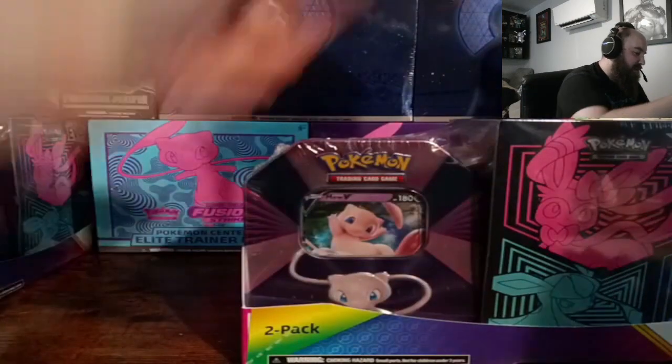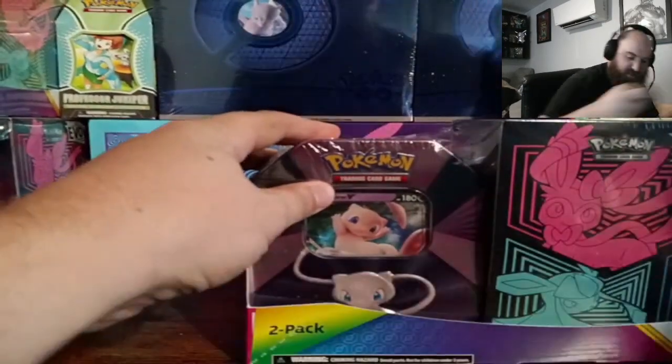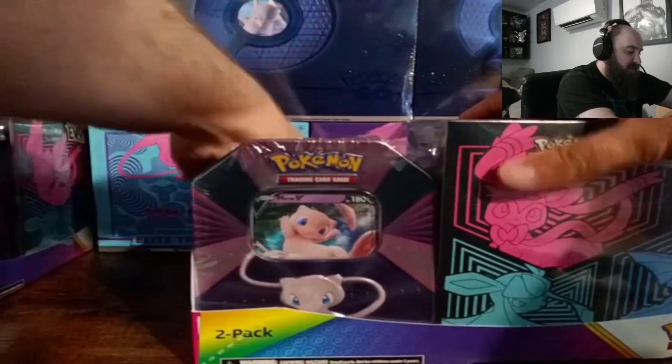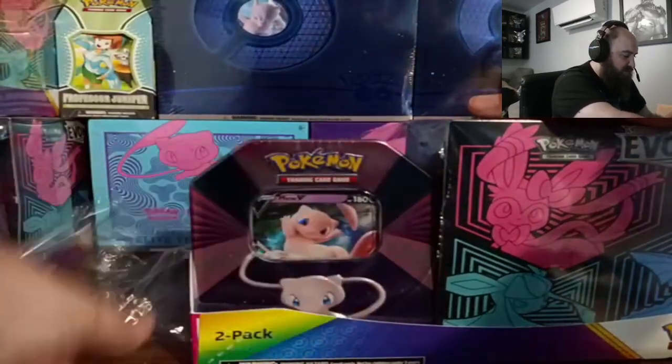Welcome back to TCG Dungeon Northwest. It's been a hot minute since we've done a product opening — we've been getting other stuff set up — but today we discovered Costco actually had bundles of Elite Trainer Boxes for Evolving Skies or Chilling Reign and a tin in the same pack for $37.99.